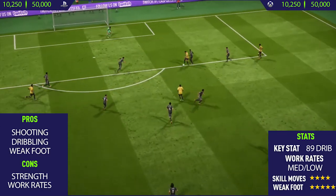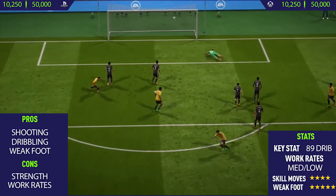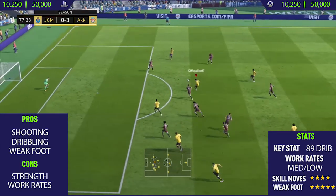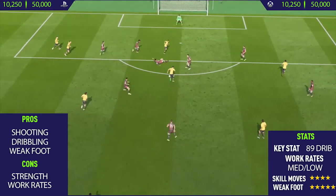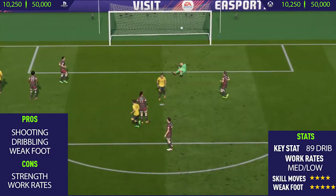Now getting to this guy's cons. He had really bad strength — that was one thing I did notice. He seemed to get pushed off the ball quite a lot, and it can get annoying when your player keeps getting pushed to the ground. So that's one thing to look out for when playing with this card. The final con was this guy's work rate — he has medium-low work rates, which does affect his positioning.